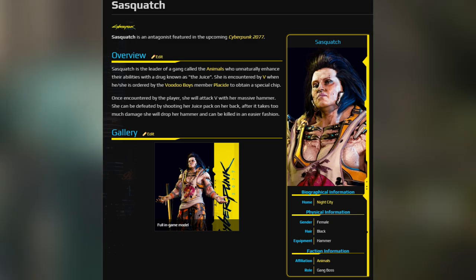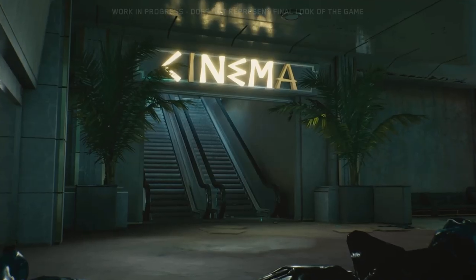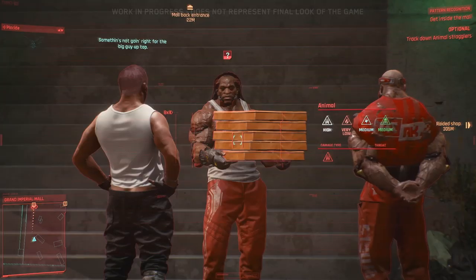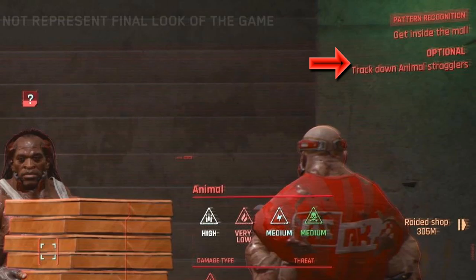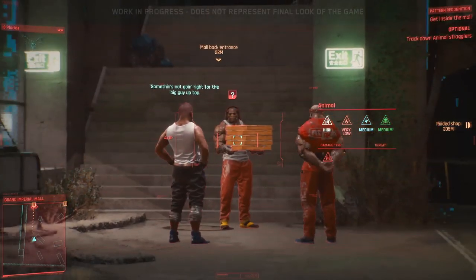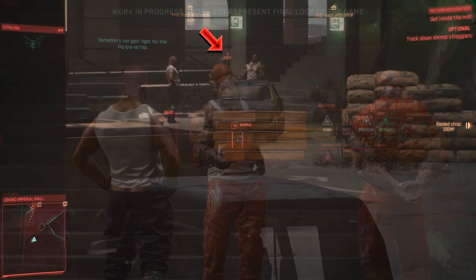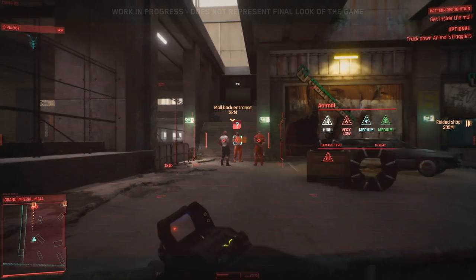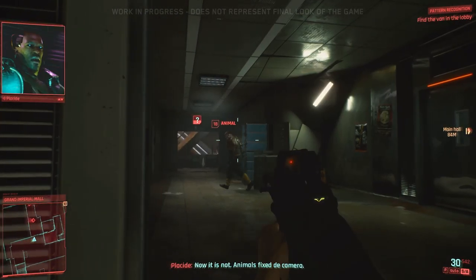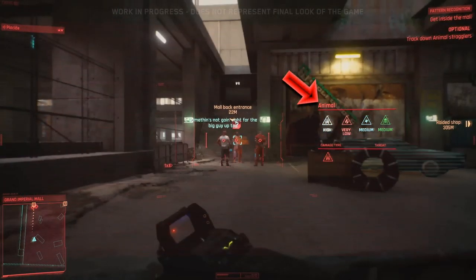As the demo progresses there are a couple of cool things to note. First, optional side objectives — at the top right you can see optional things to do during a mission, such as tracking down stragglers for extra XP. More importantly, notice the optical scanner: we're zooming into enemies and getting a chance to hear what they're saying from far away. On top of that, notice the question mark — the box slowly fills up as you scan, which seems to be how you find out more about your enemies: who they are, their weaknesses, etc.